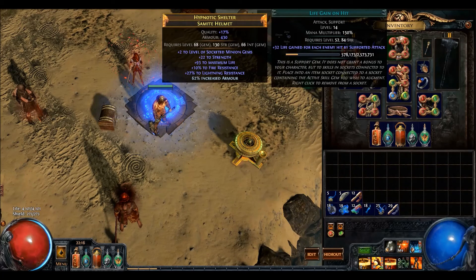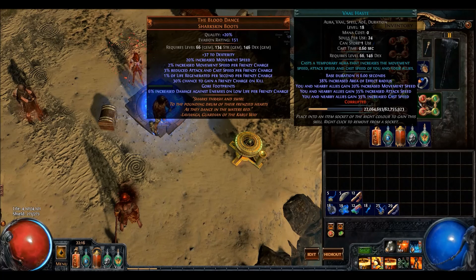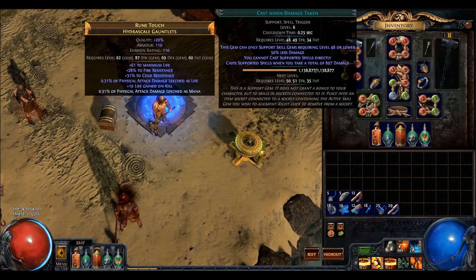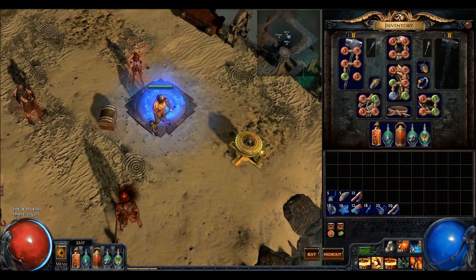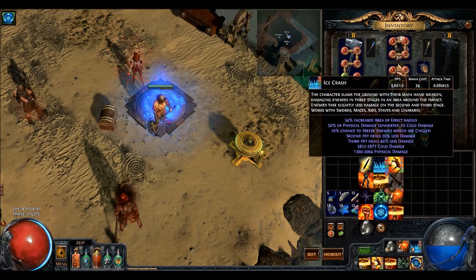There you see the gem setup. Still don't have Temporal Chains on hit. I am still using the Quicksilver with Warding and the Tierce curse. At this point I want to be replacing the weapon, and I need Temporal Chains on hit.